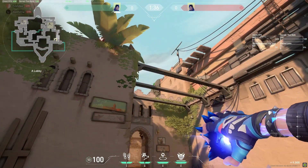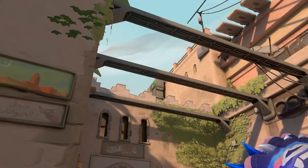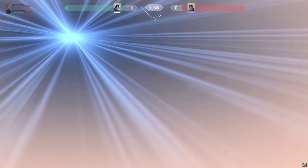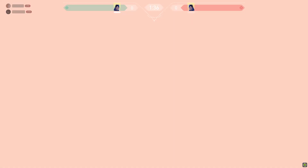The next flash on Bind is similar, but you're hitting it from a slightly different location. Place your crosshair right between the shaft and this brick thingy outside of showers. It's tougher to see for the defending team, catches most of the site, and is a nice way to switch it up if you're hitting this A site repeatedly on the attacking side.